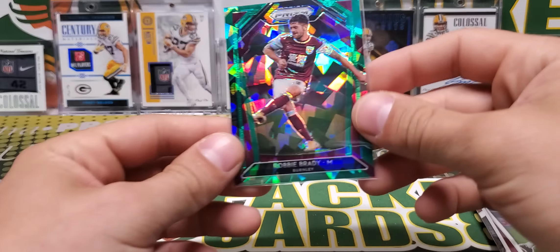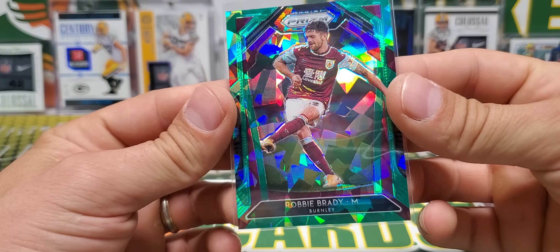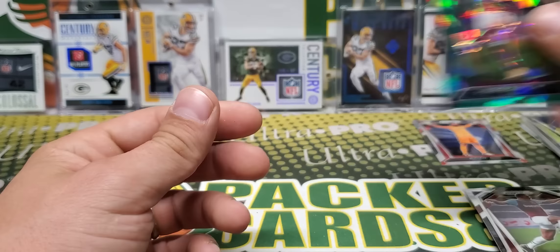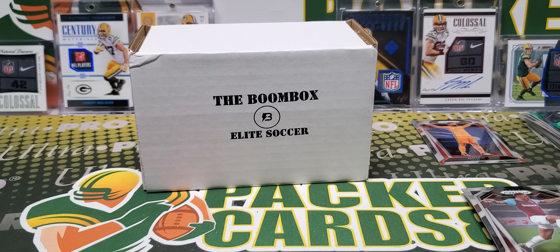This is our last card of the entire thing — Robbie Brady. That's numbered out of 49. Cracked ice, green ice — get down with the green ice. That's a cool looking card. 13 of 49.